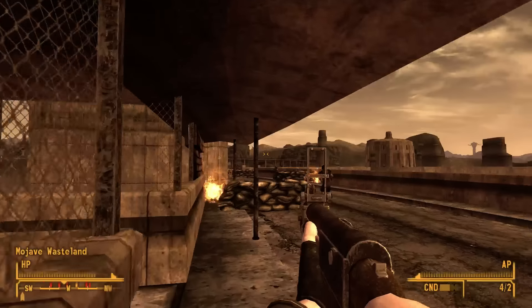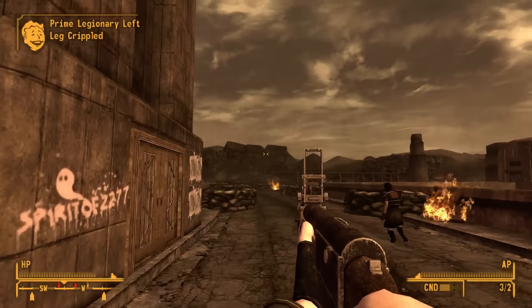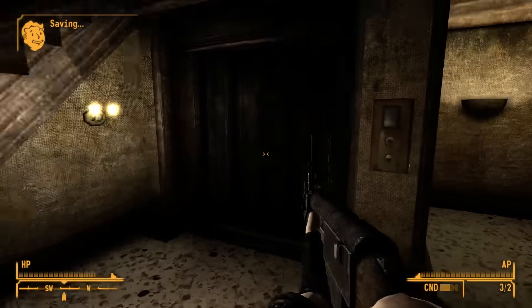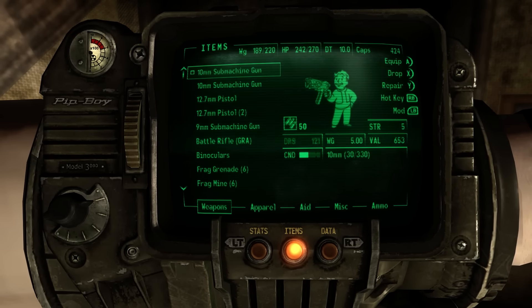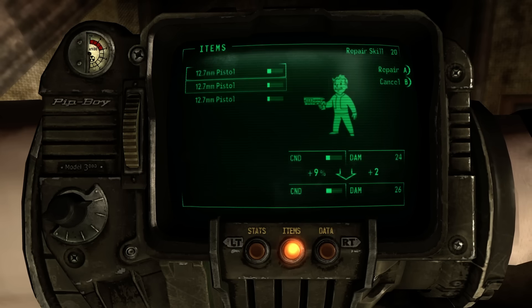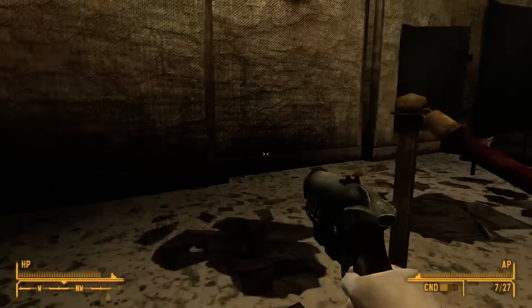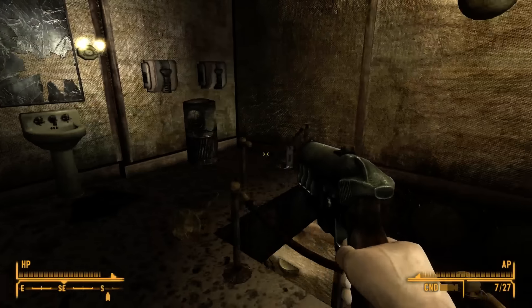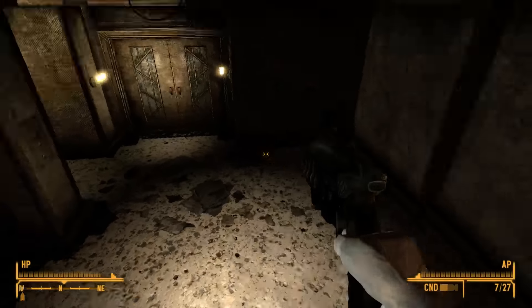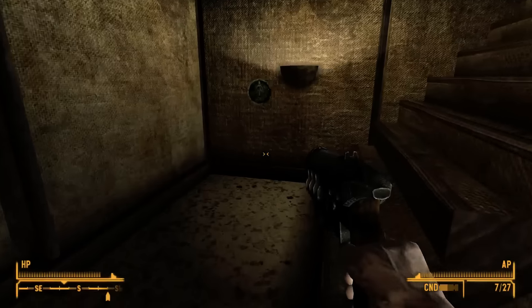We've got some more grenade launcher action coming in here — that was a bit too close to the guys, I think I just stunned my own guy. Let's just go inside the tower because I think you can go through the dam itself. I'll use their 12.7mm pistols — they're not actually very good so I have to repair them together. Let's give it a try. We don't want to go up there, we're going to go down — because snipers do pretty well at range. I guess we're not taking the elevator, let's just go up the stairs.